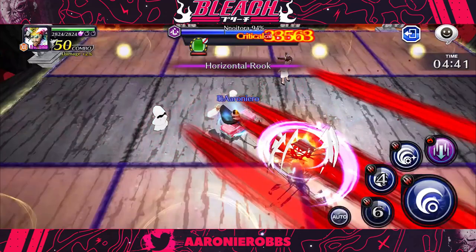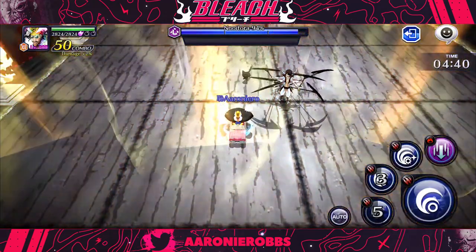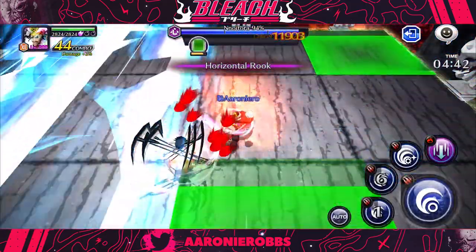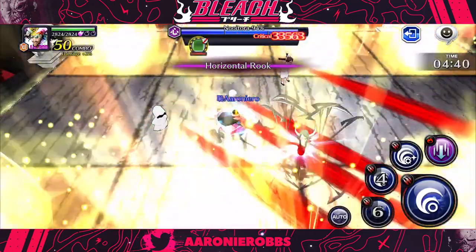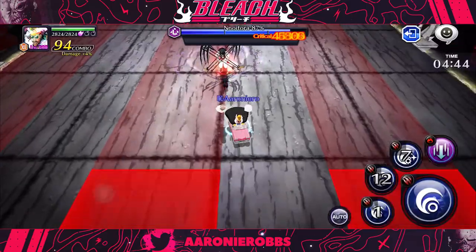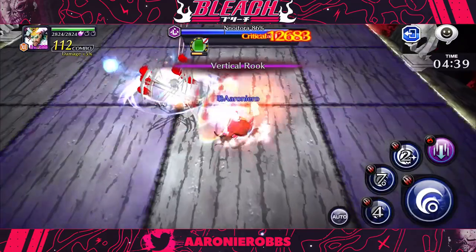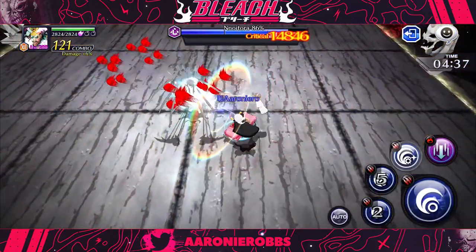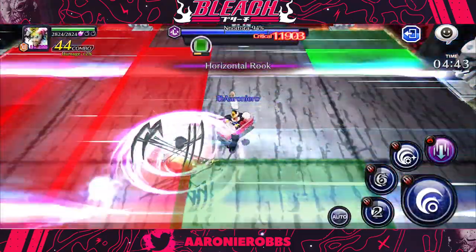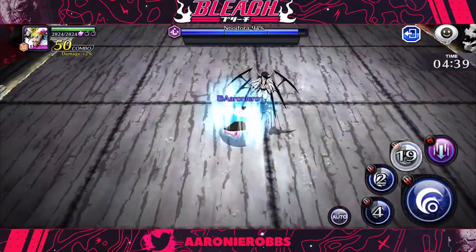In this case it said horizontal rook, so knowing that, I'm not going to stand in a horizontal line towards the green squares. Because it said horizontal, it's attacking the entire squares horizontally to that green square. At the same time, it could also be vertical, and that way it's going to attack up and down. Knowing the green squares said horizontal, I positioned myself so that if it's attacking sideways it can't hit me. It's very important you pay attention to the text on your screen because that is indicating the direction it is going to be attacking you in.